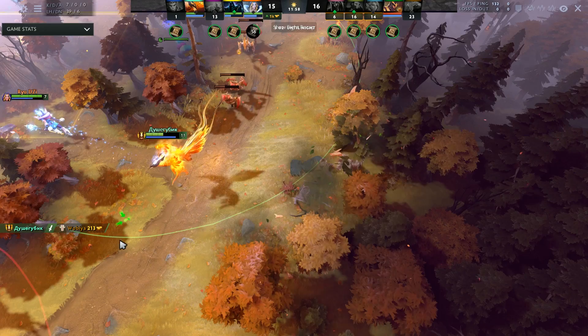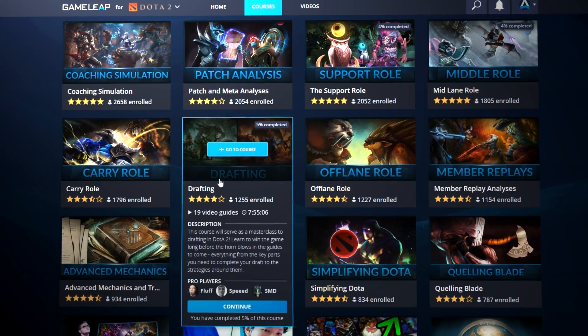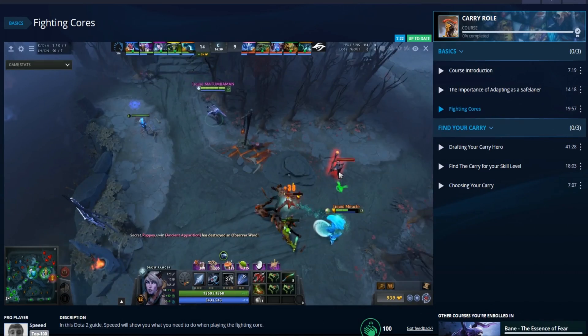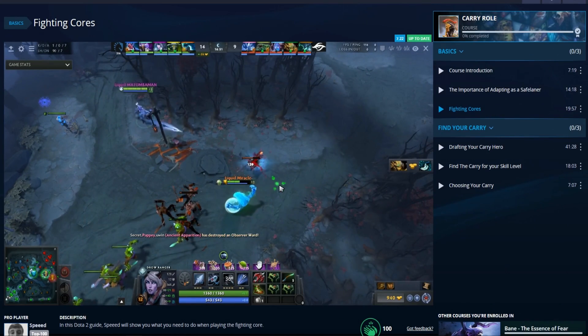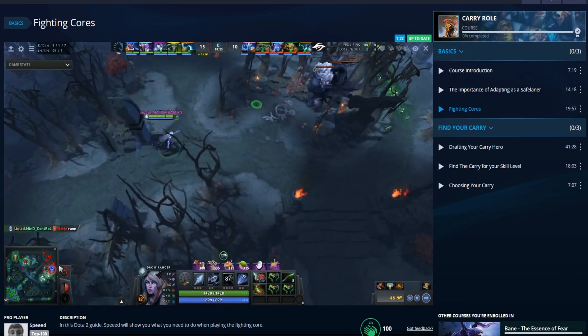This pro guide is one of hundreds over at gamelief.com — your number one stop to become a specialist in your desired role fast. Check us out today with the discount link in the description below to unlock your hidden potential.